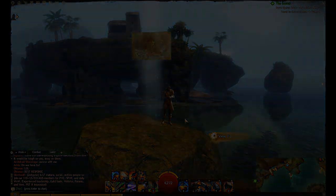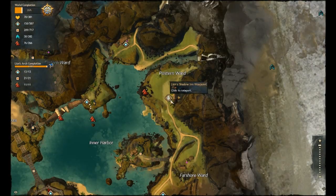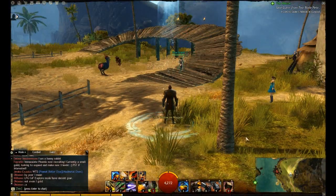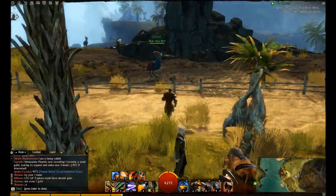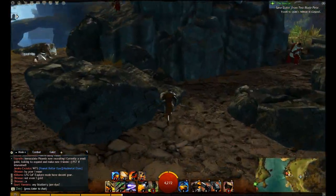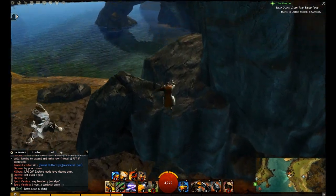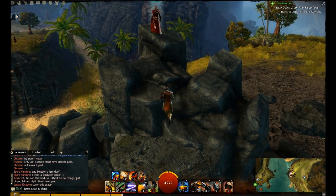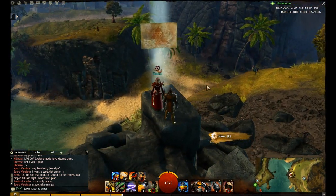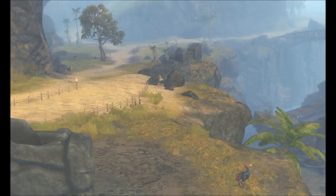Alright, so next one I believe is Posterity Ward, and that's from the Lionshead Waypoint. From there, just to the west, you've got this large rock structure — you can kind of just see the vista there already. And just jump to the left of the structure as you're running towards it, and then just make your way up. No big problem.